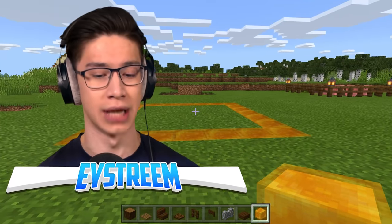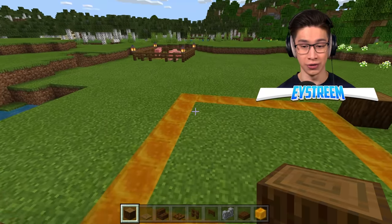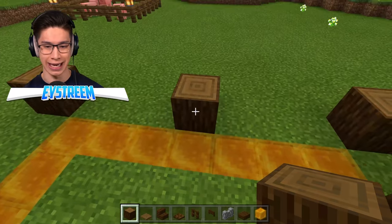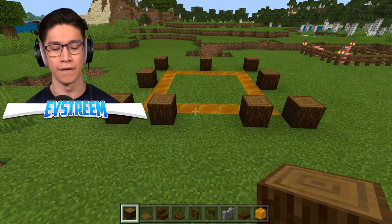This is going to look really awesome when we're done. We're going to start using our spruce logs, placing one in each corner and one in the middle of each side — except the side with the gate. That's going to create our outline, which is really going to add a lot of pizzazz to our farm.